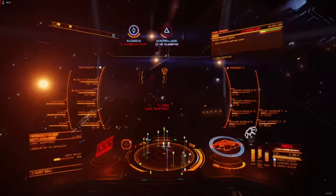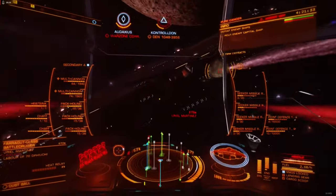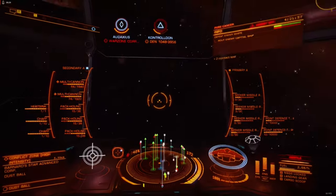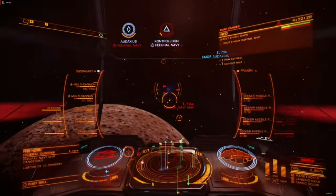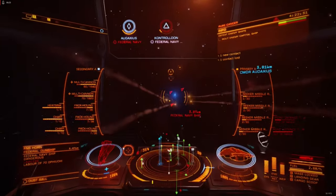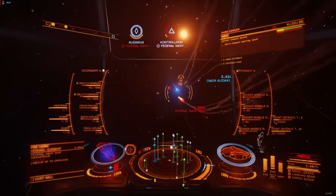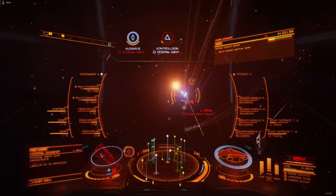The low overall power demand of missile racks makes the Packhound easy to install on any ship with size 2 hardpoint mounts. As a supporting damage source, the Packhound is almost unmatched, especially against unshielded targets where it excels at precision sub-targeting of external modules like utility mounts, hardpoints, and drive systems.